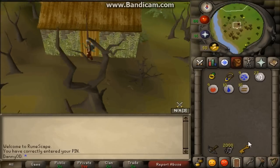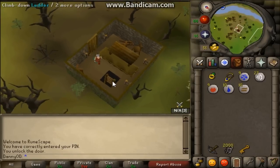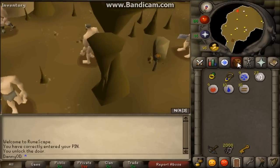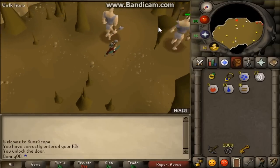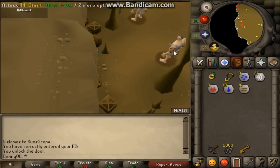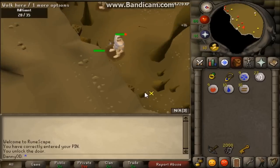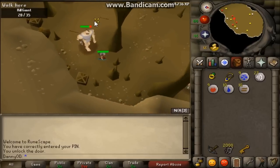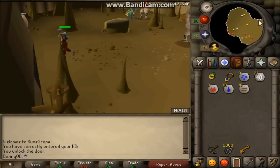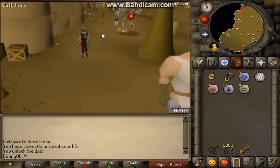Use your brass key on the door and go down the ladder. The good thing about hill giants is there are so many safe spots — it's a safe spot heaven. You can use behind the stalagmites and there'll be some all around here. You can kill these hill giants and the XP is pretty good.